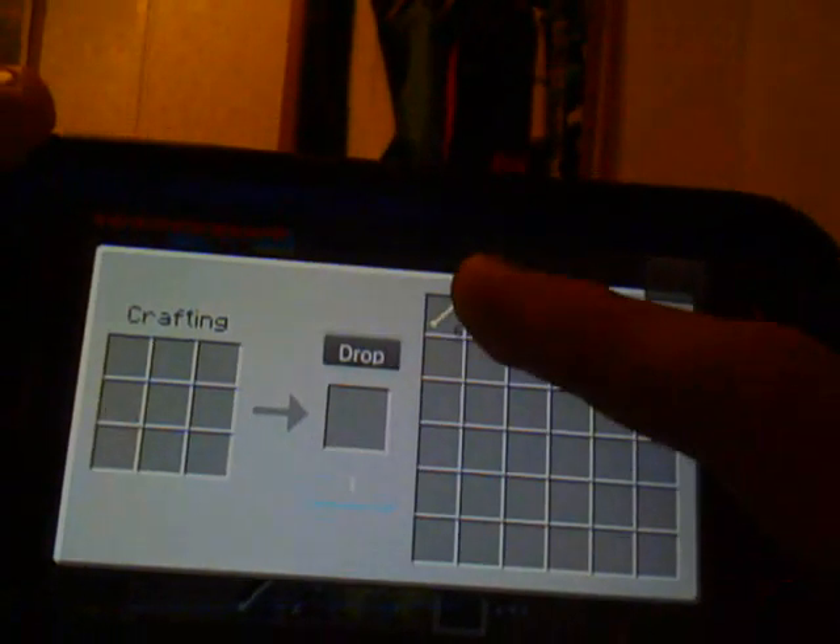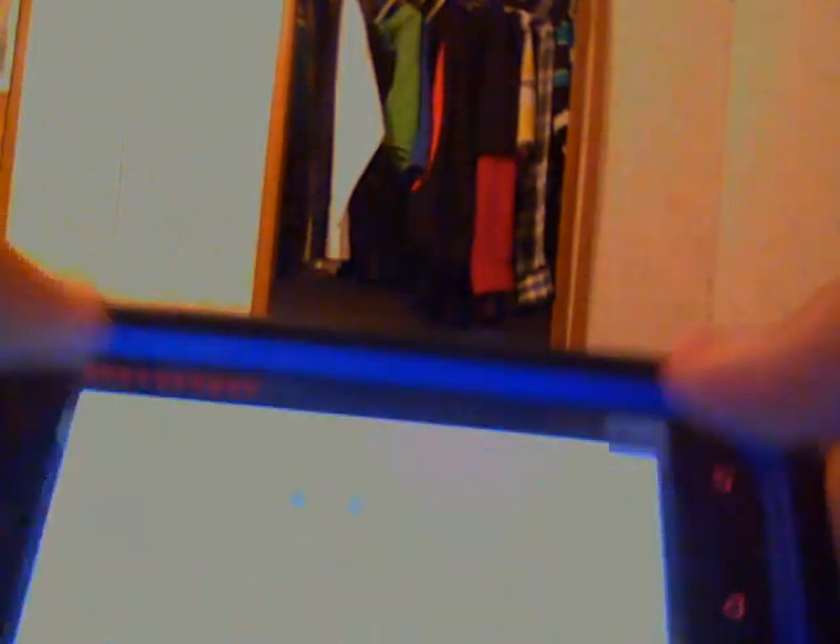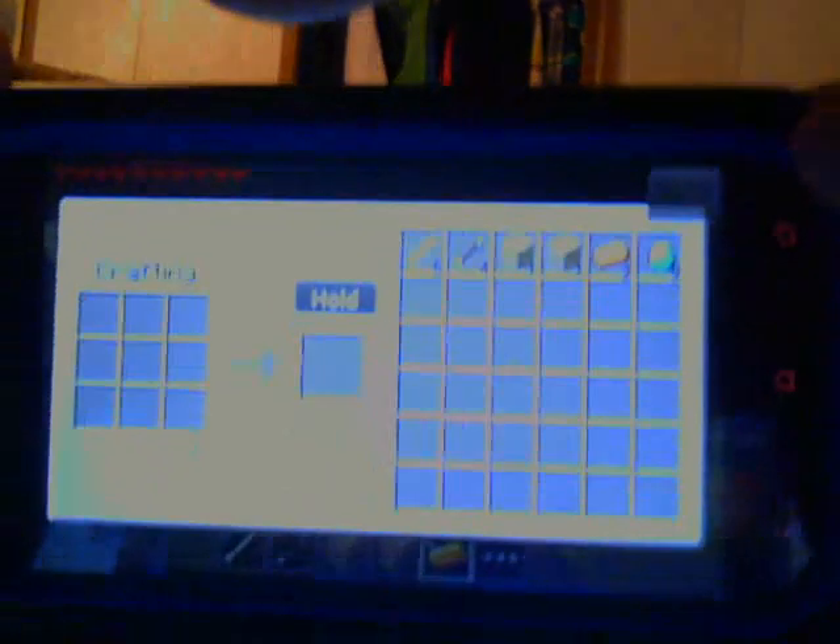Pretty much what you do is press hold and grab one. I don't have anything buildable, so I gotta go look for something. Oh yeah — I got diamonds. Nine of them. Sweet.